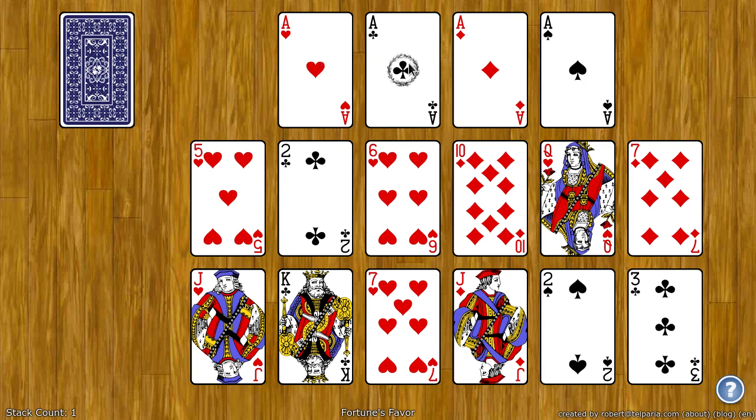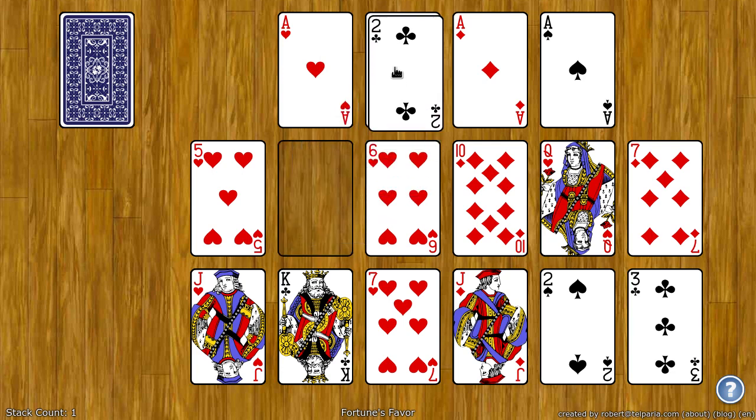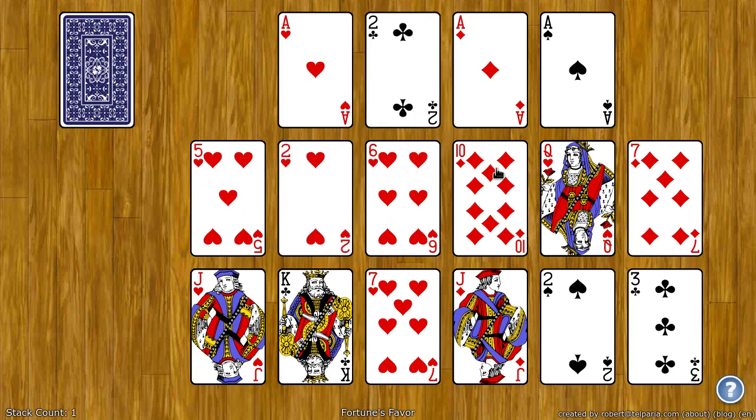So on the ace of clubs, you next need the two of clubs. You can drag that right up there. These spots are the tableau spots. Whenever you empty a spot, a card is automatically dealt there from the stock.